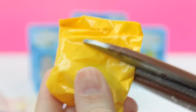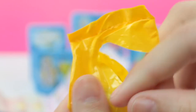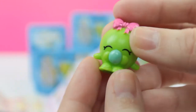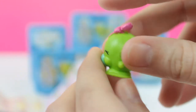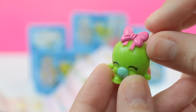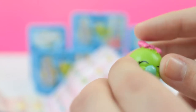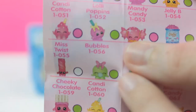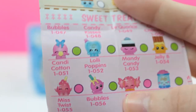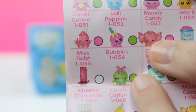So grab my scissors and open it. We got a little baby gumball or something. She has a little bow and she's blowing gum. Let me see if I can find her on the checklist. And there she is — her name is Bubbles, and she has a green dot, so she's a rare.